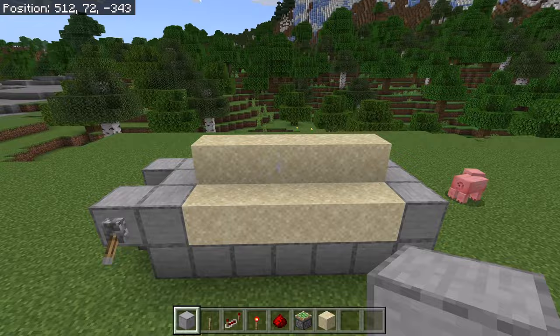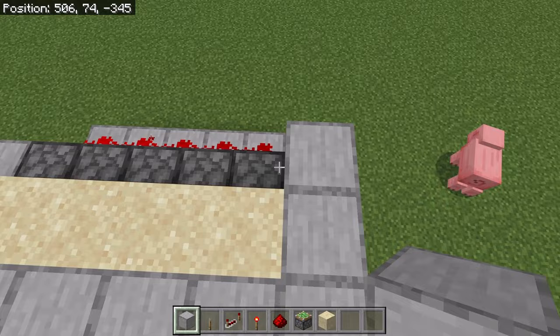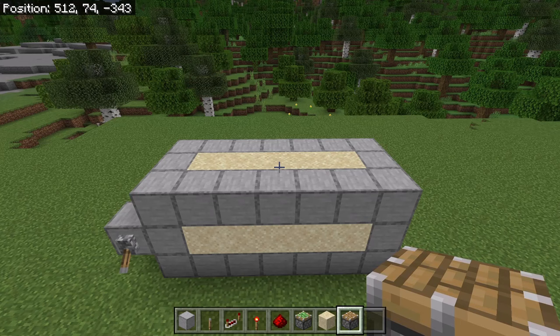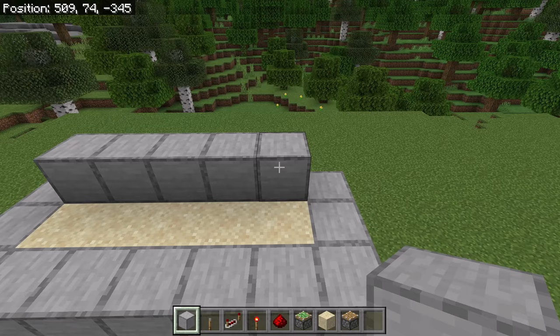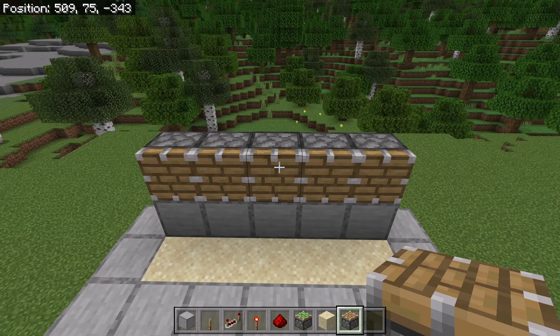Now place 7 blocks over here, then place 2 over here, 6 over here, and 1 at this spot. That sand and sticky piston system will update kelp so that it grows every second — the kelp will be used to create bone meal. The next step is to place 5 blocks over here, then place a piston on each of those blocks. Make sure all of those pistons are facing this way. Those pistons will automatically harvest all of the kelp that grows.